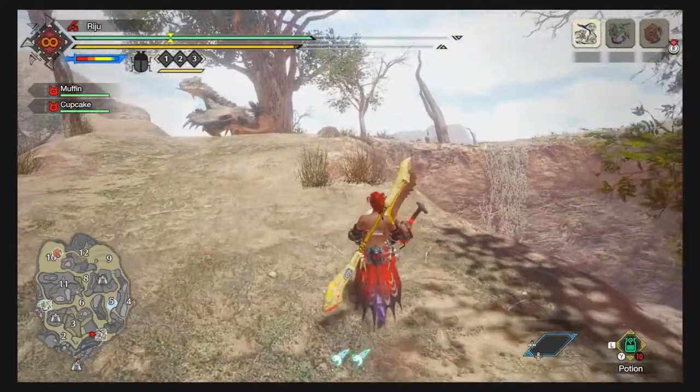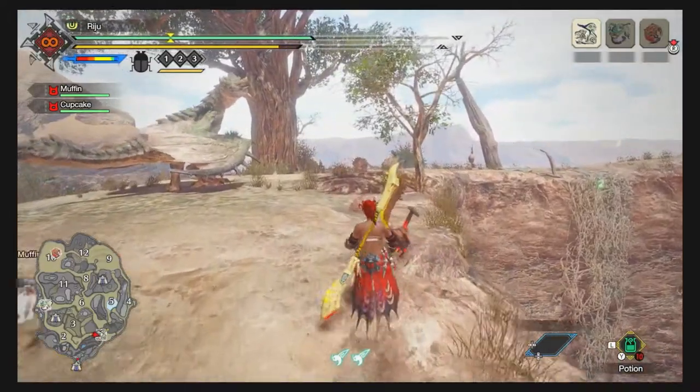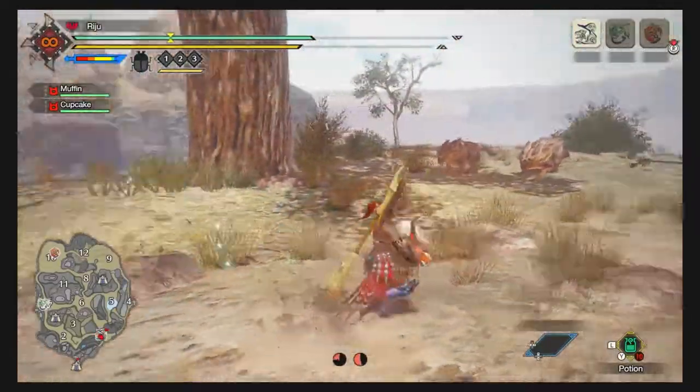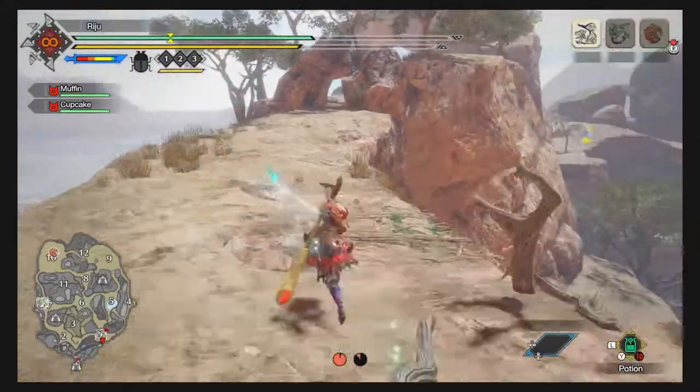Avoiding large monsters is actually relatively easy. You just use two wire box dashes to get out of their screaming range and you should be fine and good to go. Otherwise you can try to evade-roll it, but I would not recommend that.